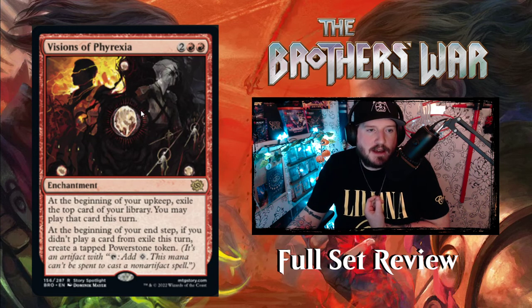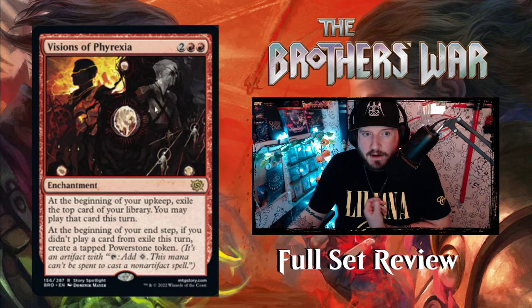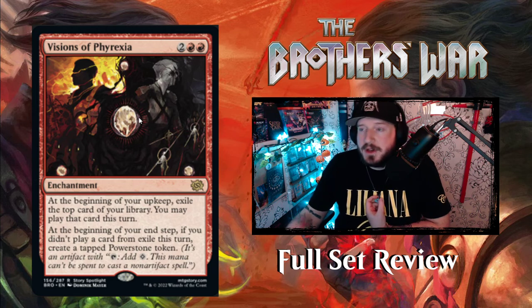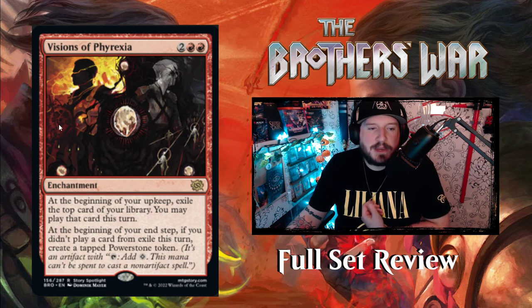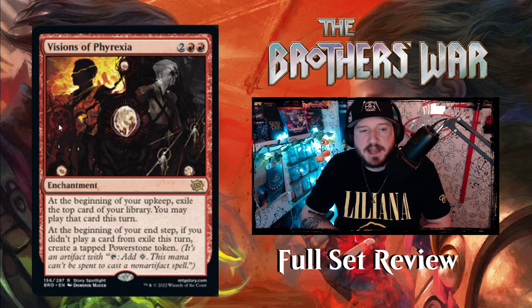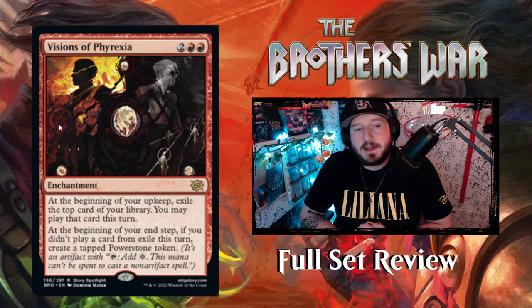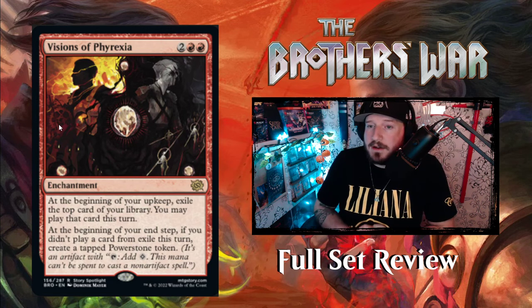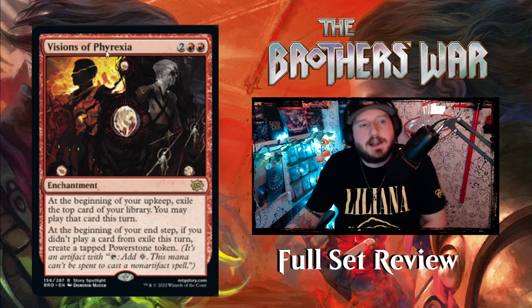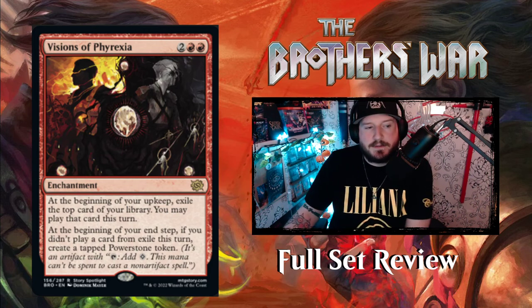Next up we have Visions of Phyrexia — I've seen this art by Dominic Meyer. It's great art, they're a great artist. This looks really badass. I'm hoping this is a playmat or wall scroll for this set. Beautiful art. Visions of Phyrexia is two red-red for an enchantment. At the beginning of your upkeep, exile the top card of your library; you may play that card this turn. At the beginning of your end step, if you didn't play a card from exile this turn, create a tapped Power Stone token. It's all upside — either you use the free card you got, or you get free mana the next turn which hopefully helps you play the next exiled card. You just keep doing this turn after turn. Pretty cool.